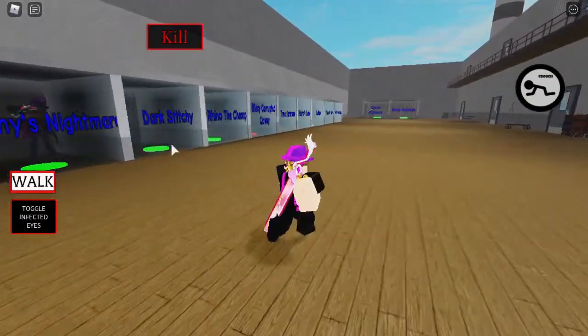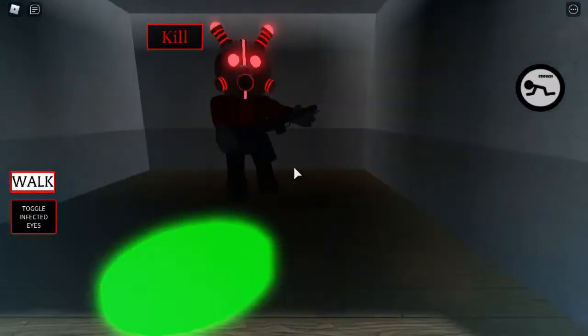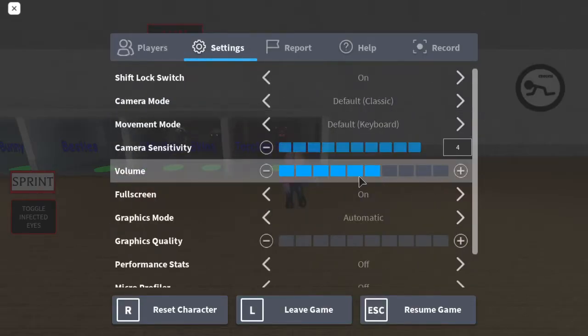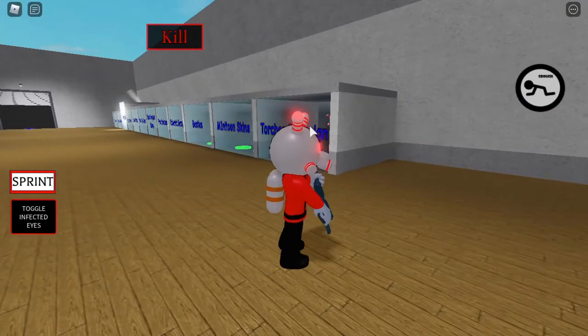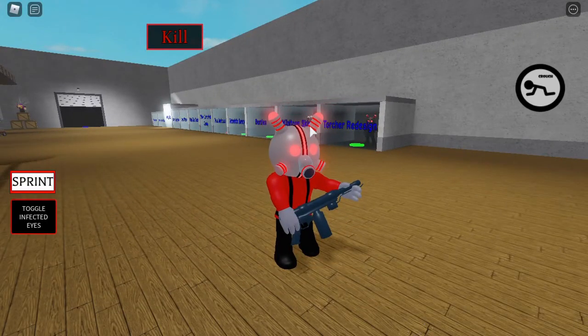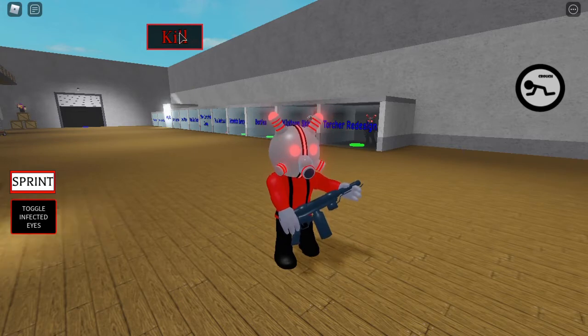Someone just morphed into a horsey skin. Let's go to the torture redesign skin — torture redesign. It's a different animation and jump scare noise. So instead of flame flowering left and right, it just whacks you with the top of the flame flower. And instead of flame noises coming out, electricity comes out.